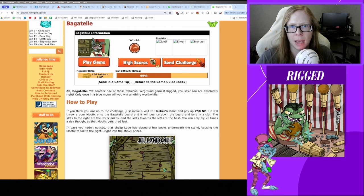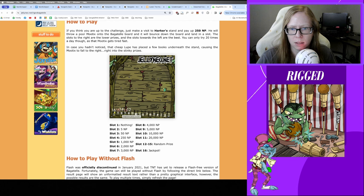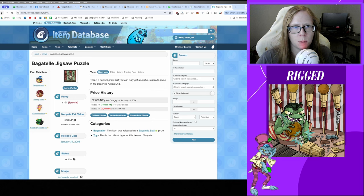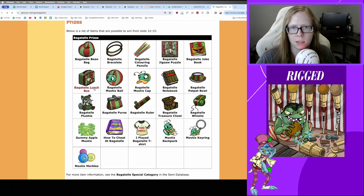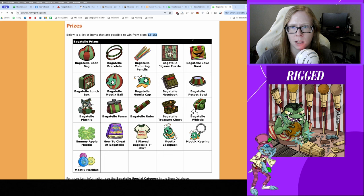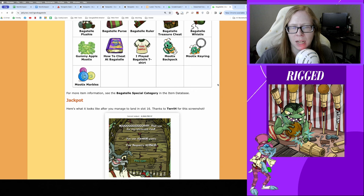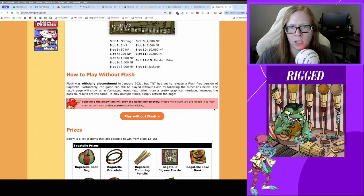Bagatelle is my least favorite. It costs 250 Neopoints per round with up to 20 tries per day — a total pay-in of 5,000 Neopoints. Your goal is to hit one of the slots to get the jackpot, a good payout, or a random prize. Some prize values are wild — 30k for a puzzle, 2 million for a lunch box — which is why people are willing to pay 5k a day. There's also a big NP jackpot. This one feels solidly in the 'gambling every day' camp compared to Coconut Shy.